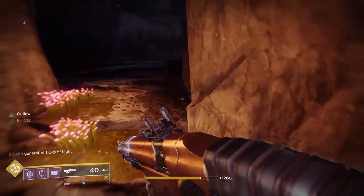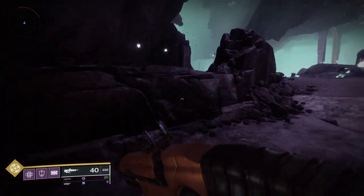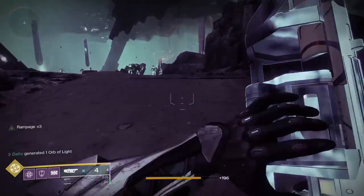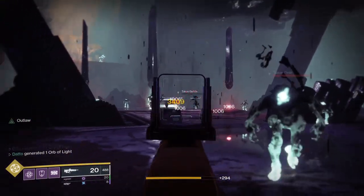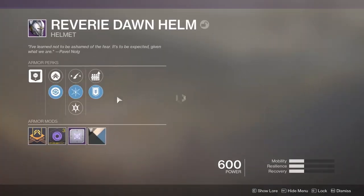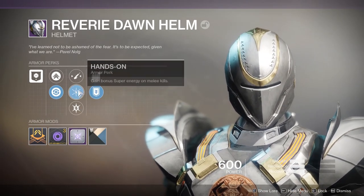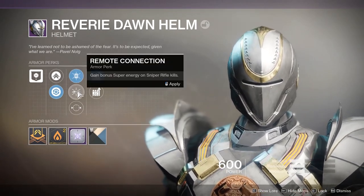Accuracy is mainly a hipfire based bonus but also has other slight benefits for aim down sights. The enhanced targeting perks that can roll on a helm are for hand cannon, bow, sniper and linear fusion. Next up we have super energy perks, where you get bonus super energy on grenade, melee, shotgun, sniper, or heavy weapon kills. Heavy weapon and grenade kills can roll the enhanced perk in the helm slot.